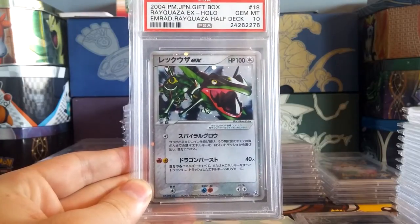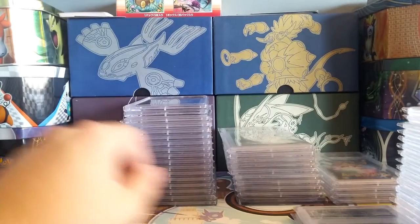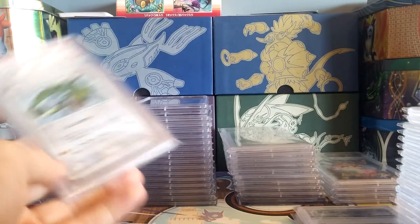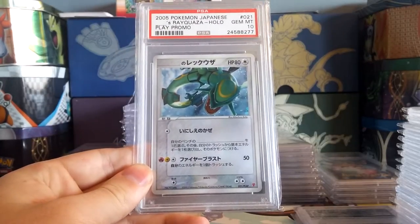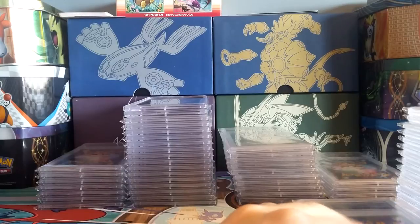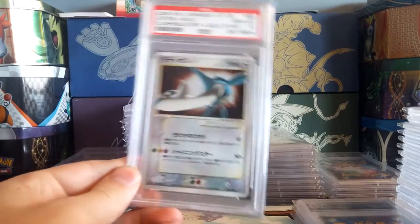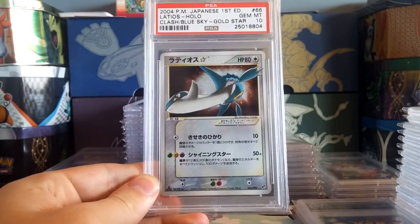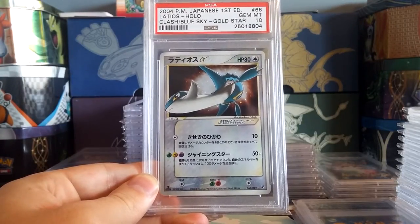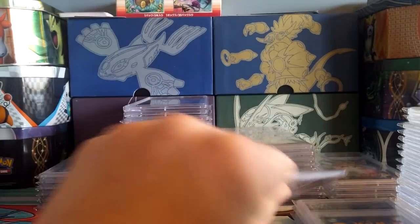Beautiful Rayquaza — this is really hard to find, from the gift box. Almost through the first stack. Check out that Play Promo Rayquaza, beautiful. These cards are just so hard to find. Check that out — that's a thousand-dollar card right there: first edition PSA 10 Clash of the Blue Sky Latios Gold Star.